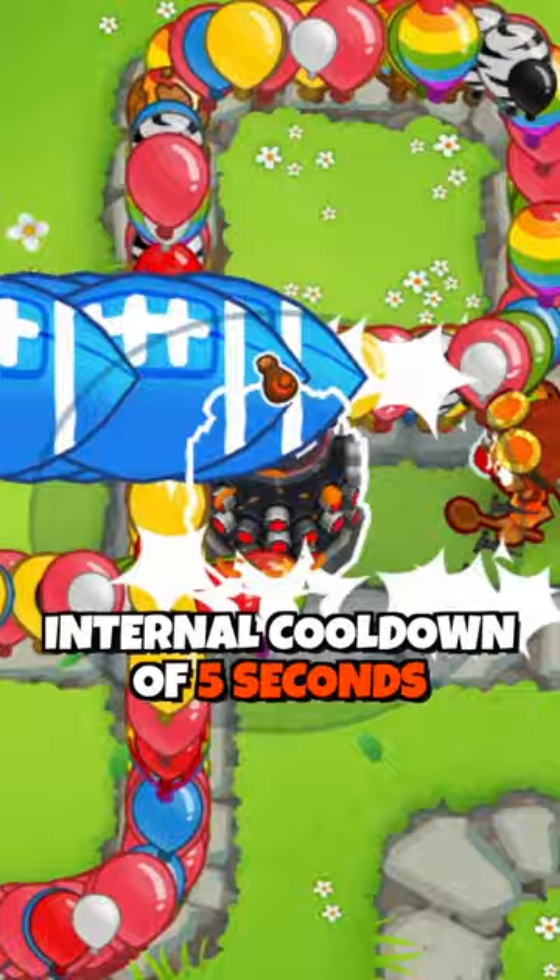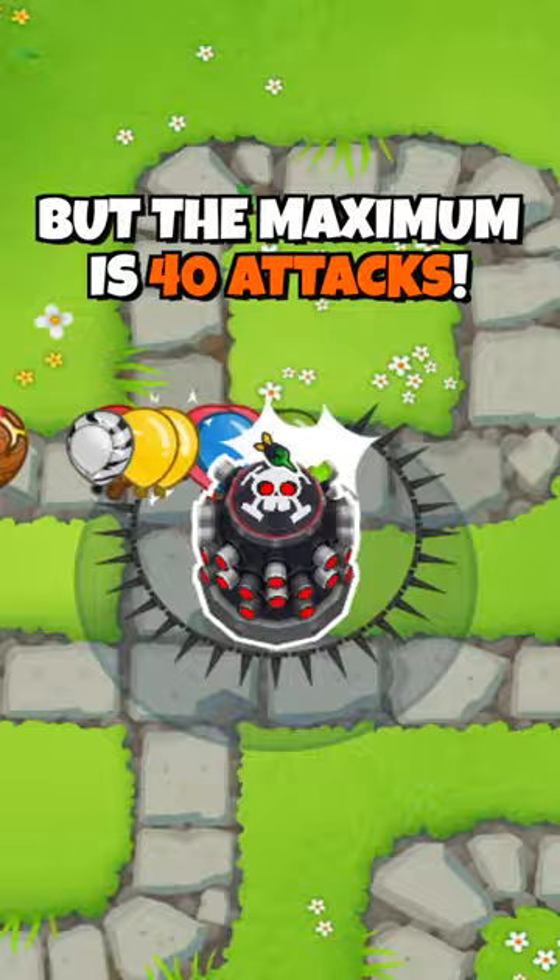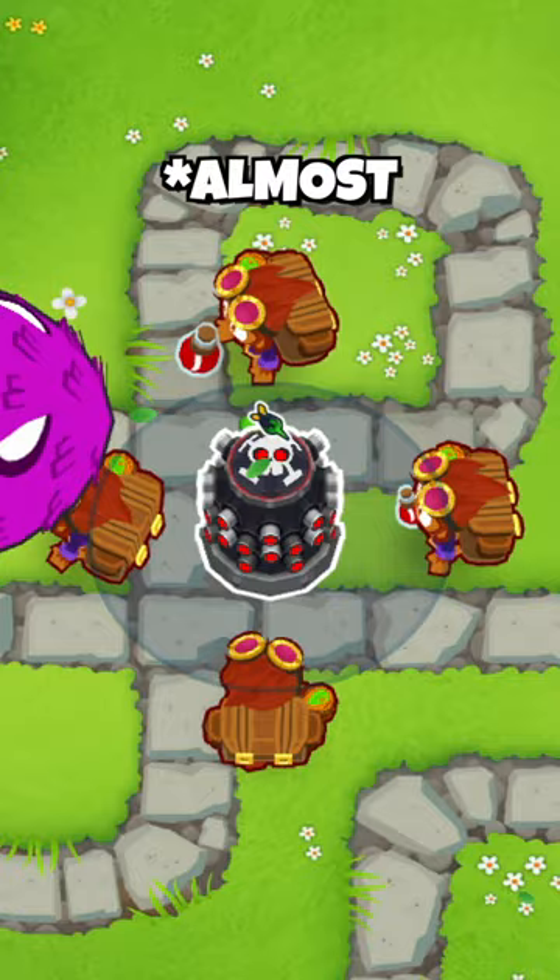The AMD buff, however, does not have an internal cooldown and it can be stacked multiple times on top of each other if you have more Alchemists. One AMD buff lasts for 10 attacks and the maximum is 40 attacks. Here's an example of Attack Zone versus a Bat, which has 100% uptime on its AMD buff even though it's only surrounded by four 2-0-0 Alchemists, which together cost less than $5,000.